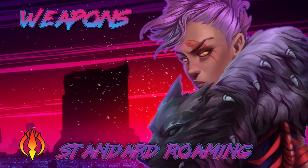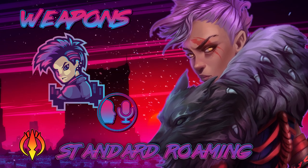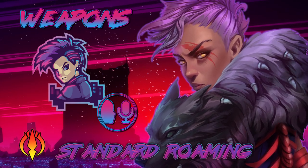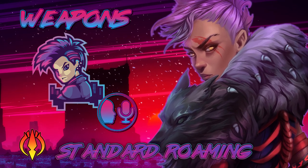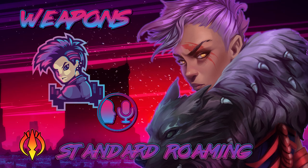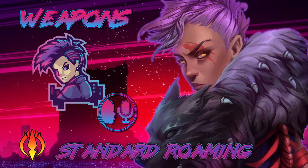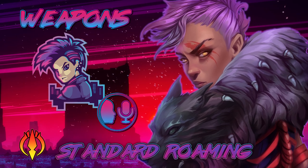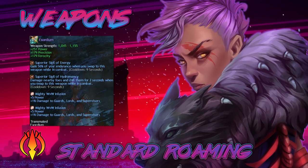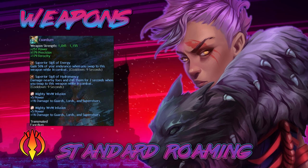Next up are weapons. I use, generally speaking, greatsword and axe/shield. A lot of people ask why axe over dagger or sword. Honestly it's a preference — I prefer to have my axe throws and cyclone axe after I land certain things. Others prefer to leap with sword when you have mage bane attached to you, and others prefer the leaps of dagger. All three weapons are very good for spellbreaker. On my greatsword I use superior sigil of energy and sigil of hydromancy, along with power infusions.